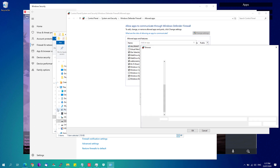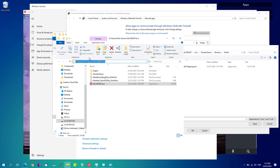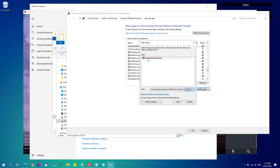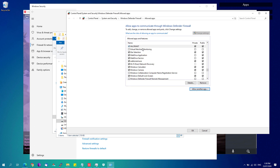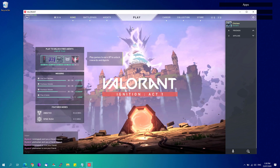Hit Enter to find the Valorant executable and add it. If you see an error saying Valorant is already in the list, just ignore it and find the process in the list — make sure it is enabled for both private and public networks. Then click 'Allow another app' again, locate 'valorant.exe' in Task Manager, open its file location, paste the directory into the browse bar, select the valorant.exe application, click 'Open,' and add it. Ensure both private and public firewall options are checked and click OK.